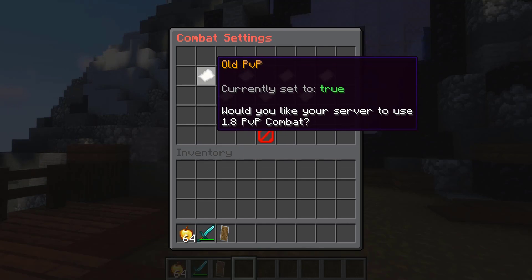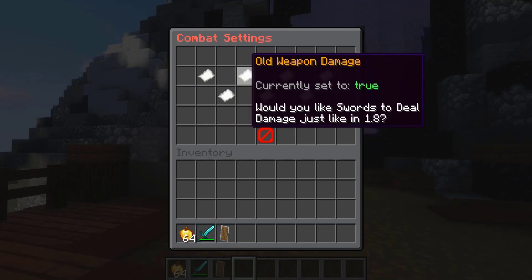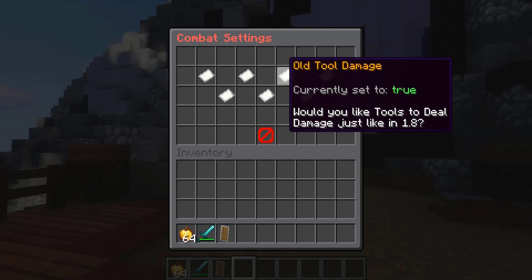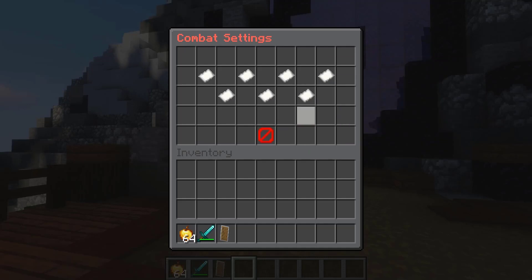Under combat settings we have old PvP, which sets your server to use 1.8 combat — really cool. You can disable sweep attacks, set old weapon damage, disable air boost, enable old tool damage, old player regen, and old sharpness. Pretty much all of these are related to setting combat back to 1.8, and we have all of these set to true right now.